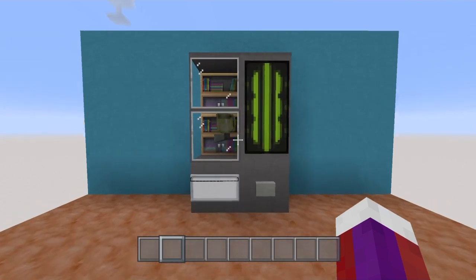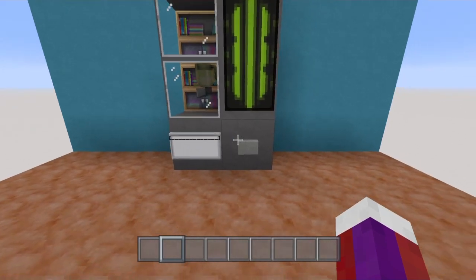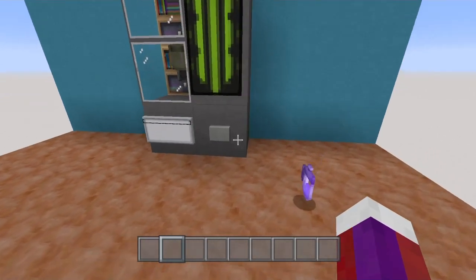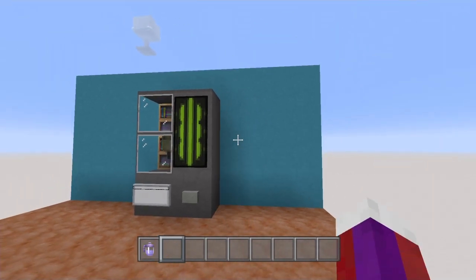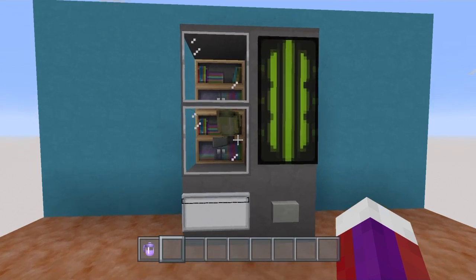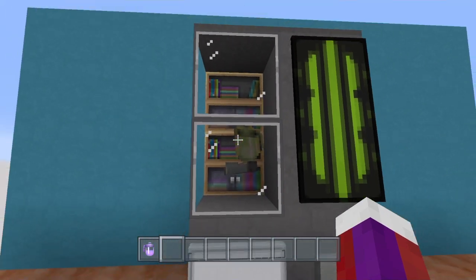Alright, here's the Monster Energy Drink vending machine, and like I said this thing works — so if you press this button right here, out comes the energy drink right there. As you see, it's even named Monster, and it's an 8-minute speed potion. Right inside here you see a potion that's supposed to be the energy drink.